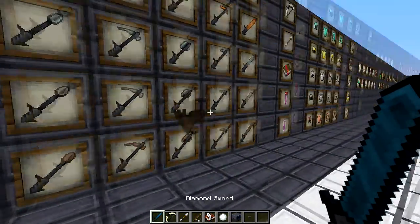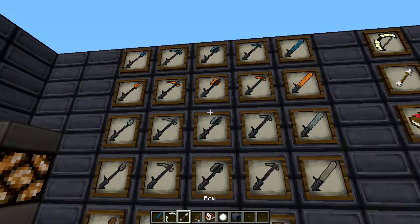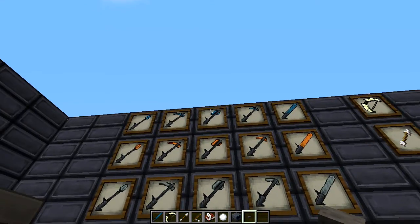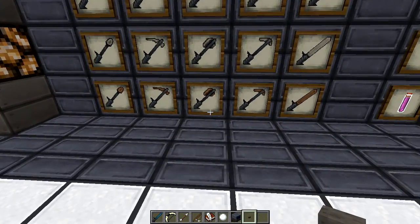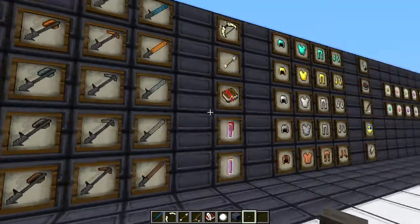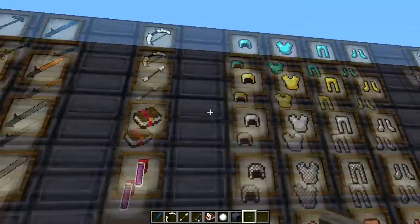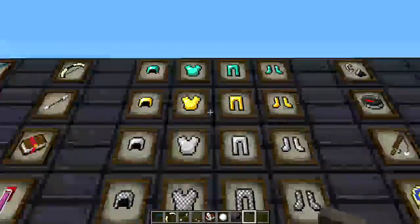Over here we got our equipment - starting off with the diamond equipment, and then the gold, iron, stone, and wood. They all have really nice textures on them. Coming back over here we have the bow, arrow, and book.